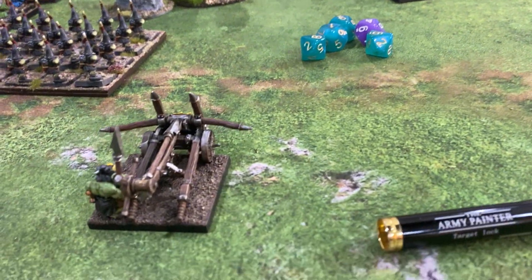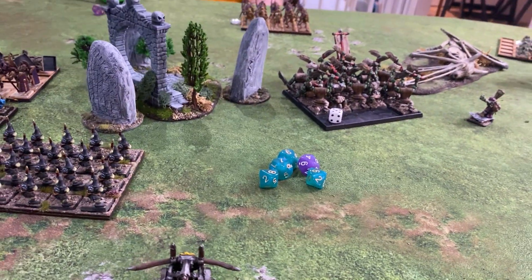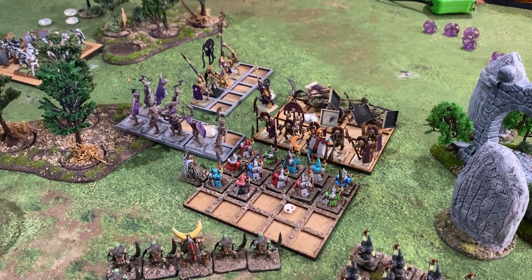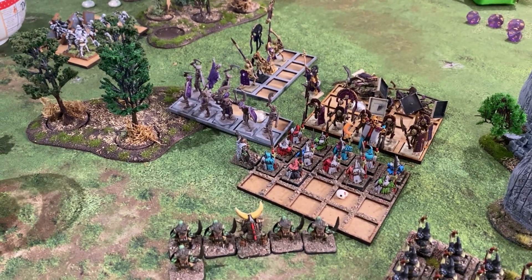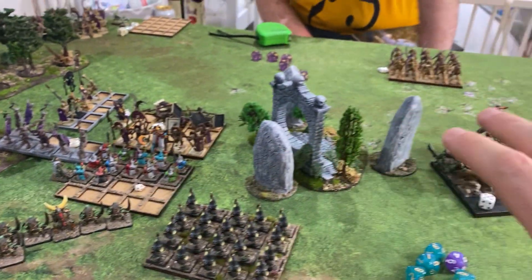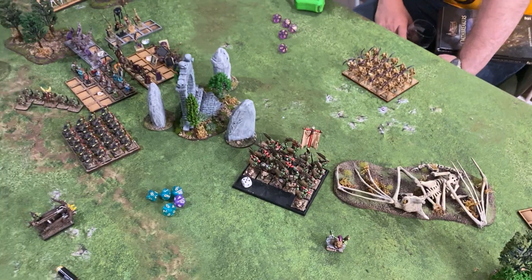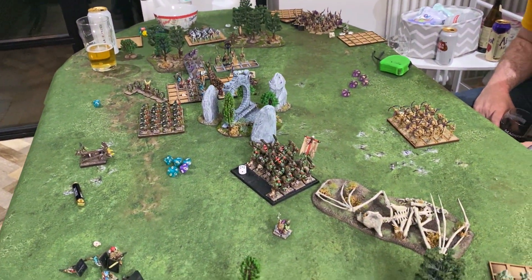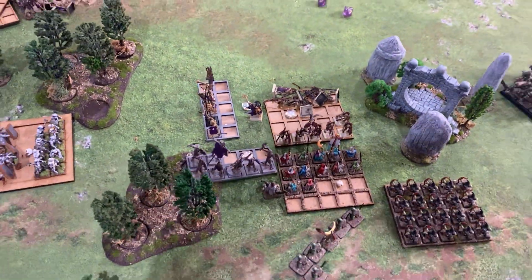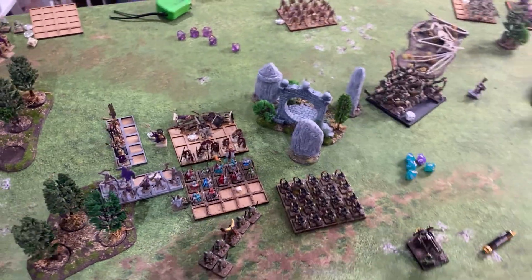The catapult also killed some of the spears over there. So it's still anyone's game. I'm starting to wonder whether this part is a crucial part — it's been the most focused area. But now it's opened up through here, I wonder if that's going to cause problems for the undead. Things might have swung towards the orcs and goblins — but it's still really tough to call. It really depends on whether any of these undead units can hold out. That's the end of turn five.